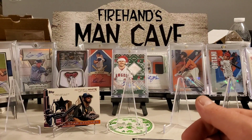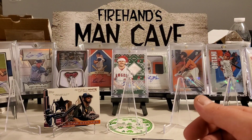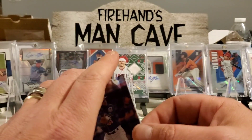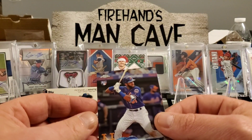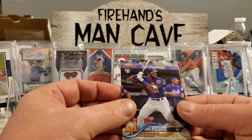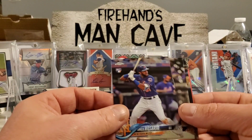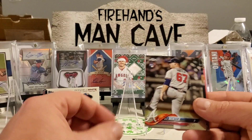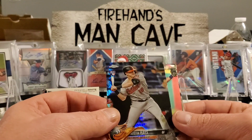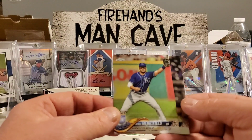Now we're jumping up to 2018 Topps Chrome. We're looking for Acuña, Torres, Ohtani, Devers, Albies, Buehler, Flaherty, Rhys Hoskins, and some autos. We got a Amed Rosario rookie — I think he's going to have a good career overall, that's pretty cool. AJ Minter rookie, we got an Austin Hayes rookie prism — pretty cool — and a Whit Merrifield.